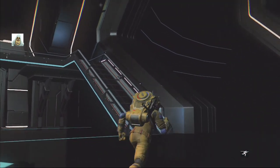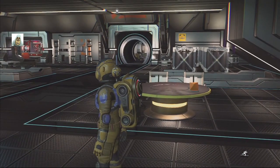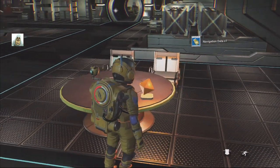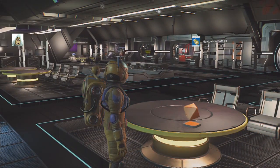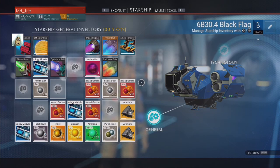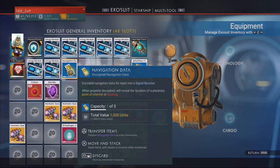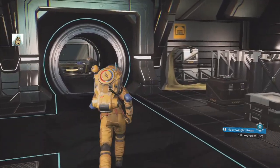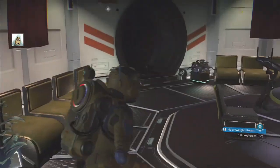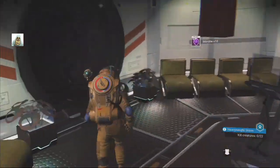It's not ready for that, despite my suit. My pretty little jetpack. If I change it, nice to see it. Who's in here? We'll take the objects — we'll have that. Navigation data. What does that mean? Exosuit — navigation data. Encoded navigation data for input into signal booster. When properly decrypted, will reveal the location of a planetary point of interest.